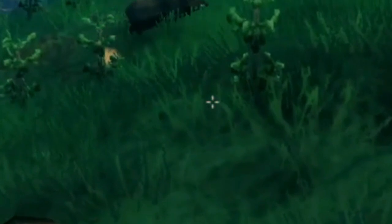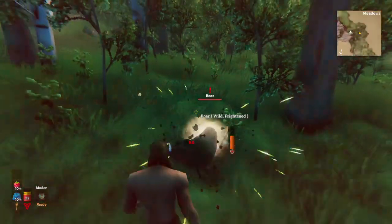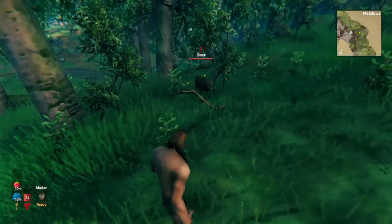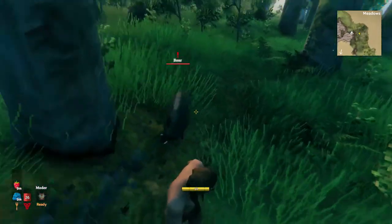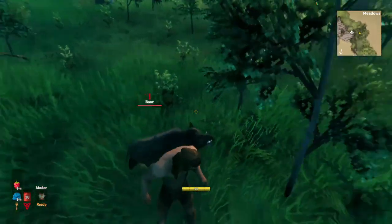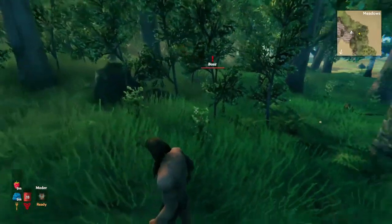Now, the boar - you really have to make sure that they don't get you. I know it seemed like that was nothing, but if he hits you twice with that, oof, you'll die. So you see how I can just kind of walk around like this? I don't even need to dodge. He's going to run towards me and try and attack me once, and then he'll run away. And that's what they do - that's how they attack.